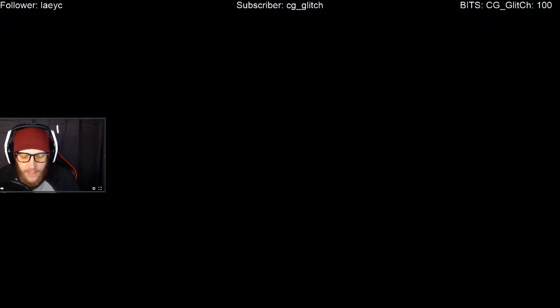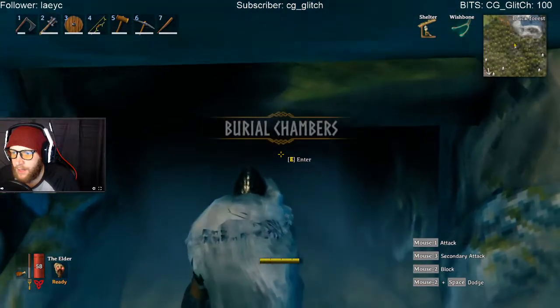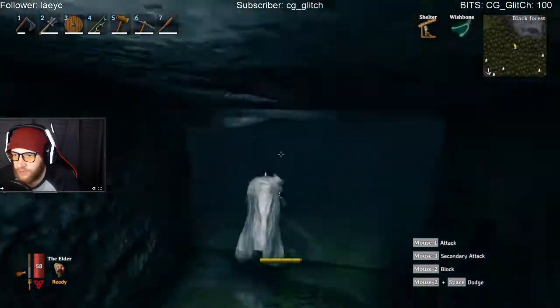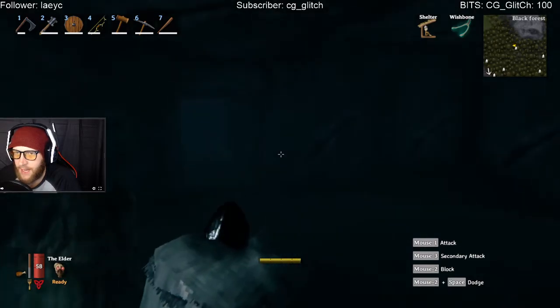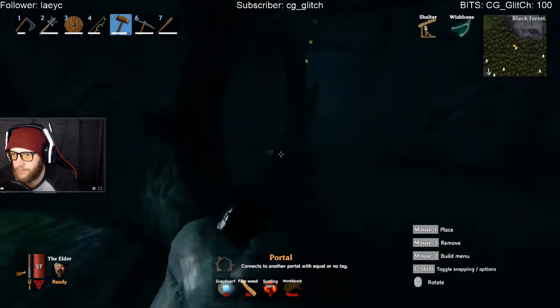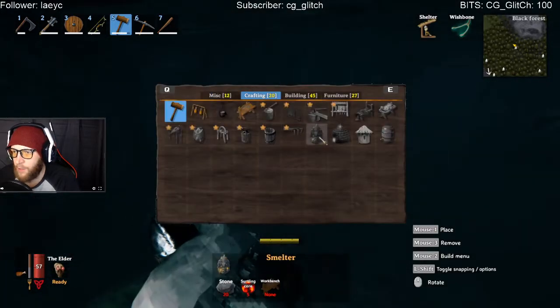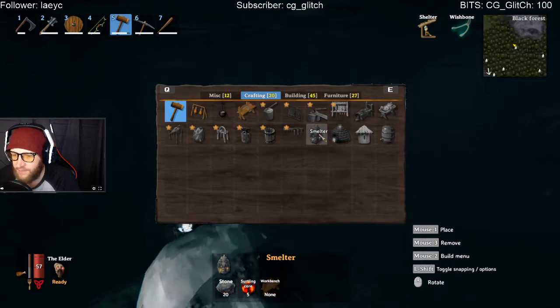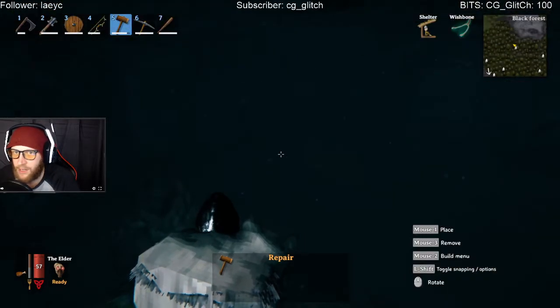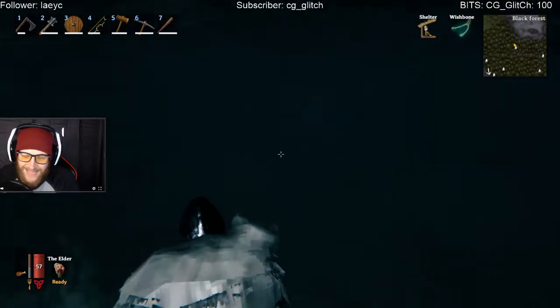Go into the burial chamber and search through the whole thing. You'll find surtling cores, which you need to make teleporters, but also to make the charcoal kiln and the smelter. You need five surtling cores for the smelter and five for the charcoal kiln. You'll need those to melt down all the copper and tin you will find.